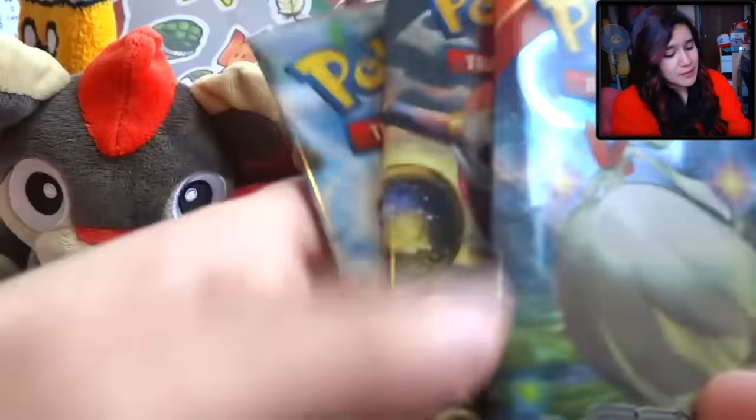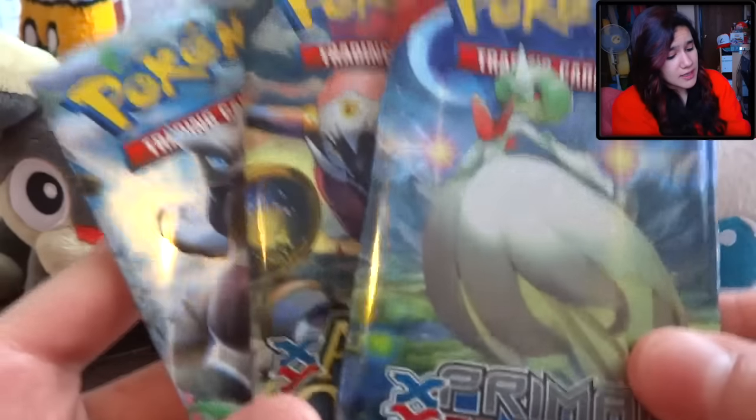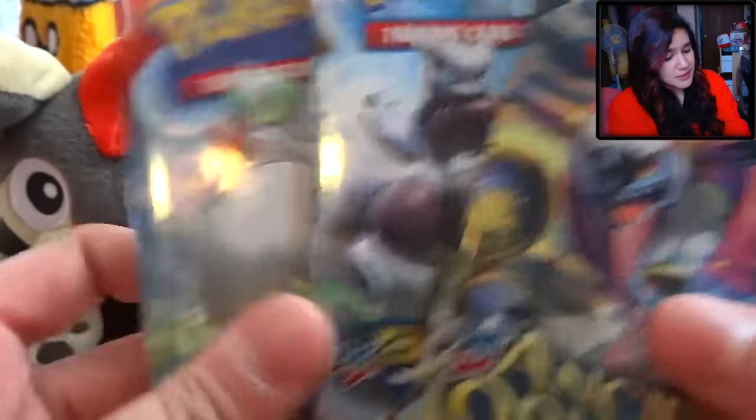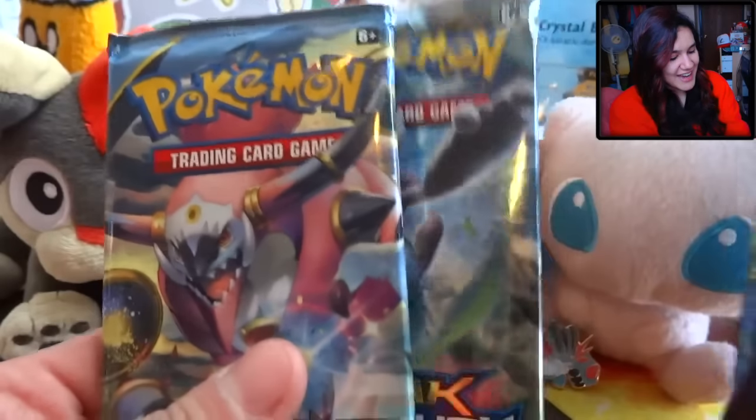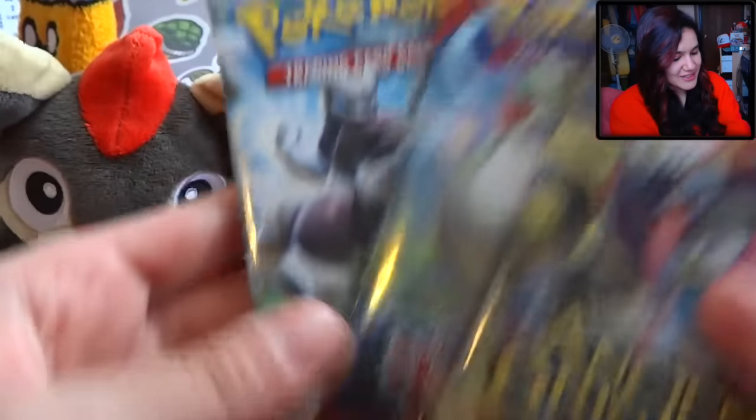Once again, these pins do not come with those TCGO codes, and obviously the packs do, but the blister itself does not. So if you're out here trying to TCGO, I don't know if you'd want to get this one — it just doesn't come with one. It's weird. So today's sexy pack pick — I don't know which pack to pick. We're gonna give it to Breakthrough. Might as well just open them in chronological order if we're gonna do that.